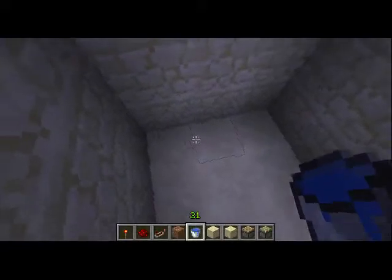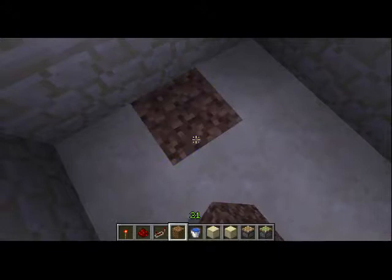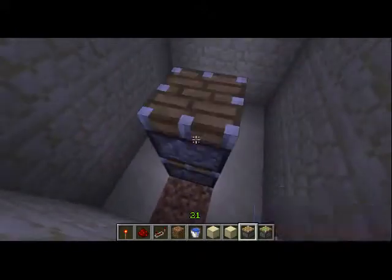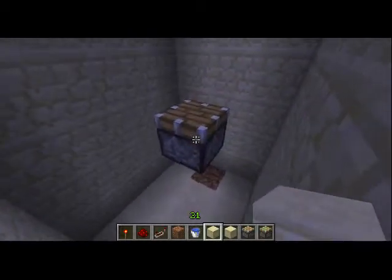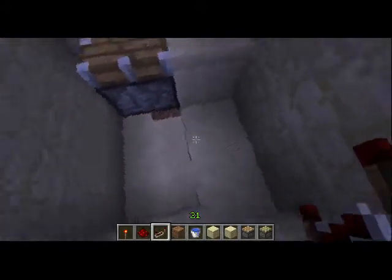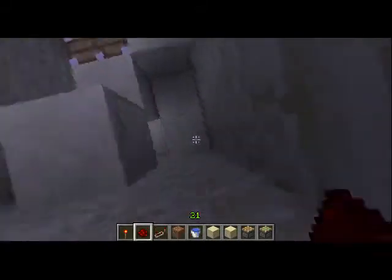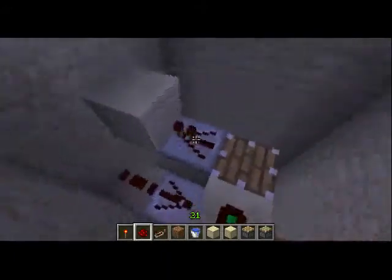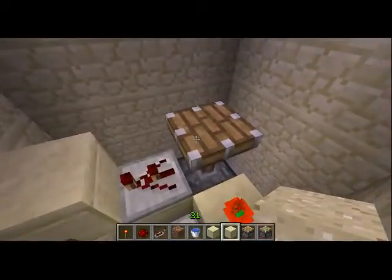First, what you're going to do is put some dirt here. Put a piston three blocks up and a block to the side of that. Then a block under, and a block right here. Then place redstone, a redstone repeater, another redstone repeater, and redstone. Set both repeaters to two ticks, and add a redstone torch.